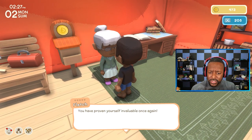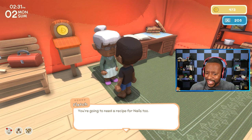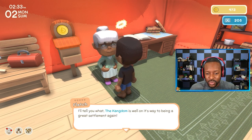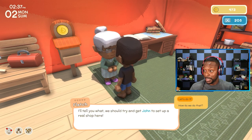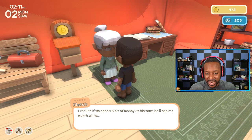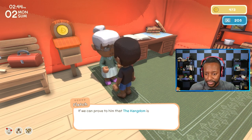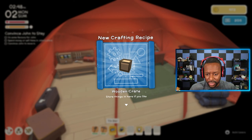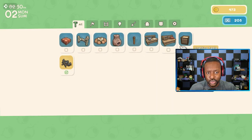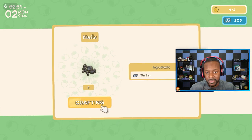We put the tin ore inside the furnace — there's no indicator bar for how long it's going to take, so you really do just have to wait. We got our tin bar. Let's give it to Fletch. She says we've proven ourselves invaluable and she'll teach us how to craft a wooden crate — we also need a recipe for nails. To make nails you need tin ore. For the wooden crate you need planks and nails. For planks you need different types of logs — a gum plank and a wood palm plank.